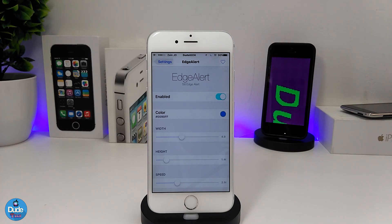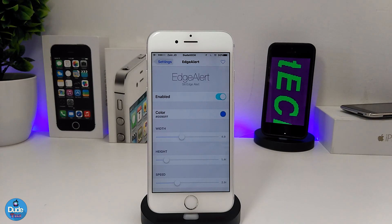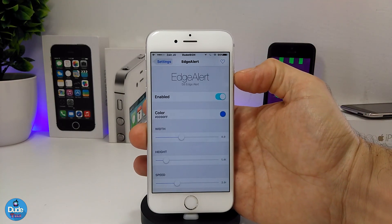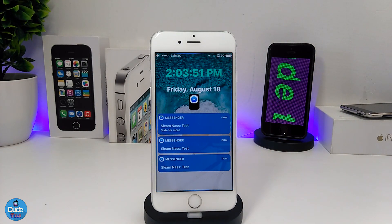The last tweak is EdgeAlert. This tweak brings the Samsung S8 edge alert style to your iDevice. Let me lock my screen to show you what it looks like. As you can see, the alert appears around the edges of the screen — that's how it looks when you set this tweak on your iDevice.